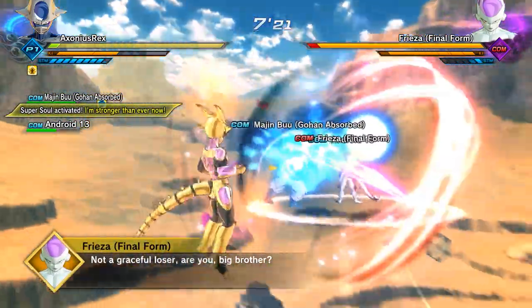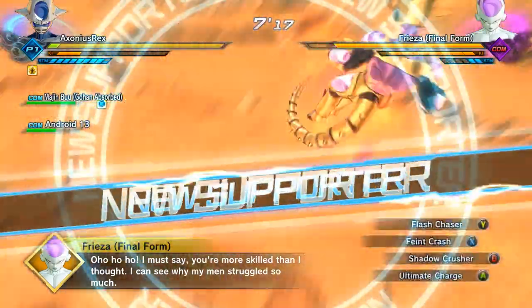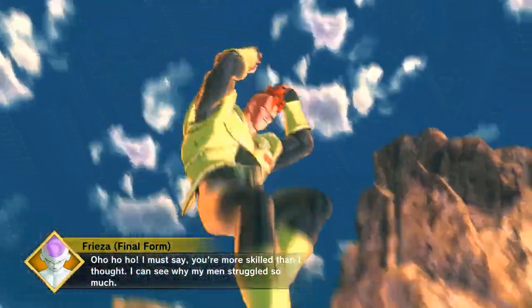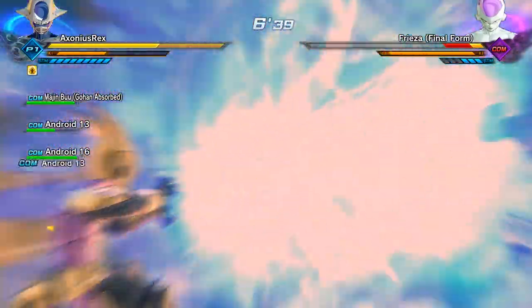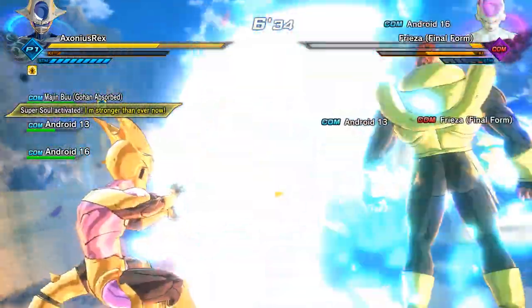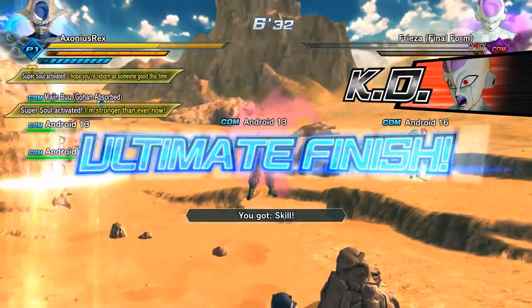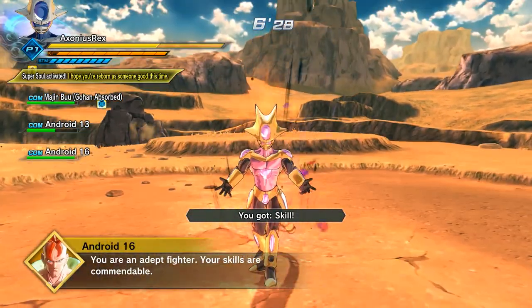A surprise Warp Kamehameha for Freeza, and a little Dead End Rain never hurt anybody - well it did, that's the point. Android 16 has joined the battle - Android 21 used the parts gathered in the mission to fix him or something like that. Get rid of Freeza at some point - destroy him with extreme malice. Skill drop. Freeza dropped the first skill, not the second one.